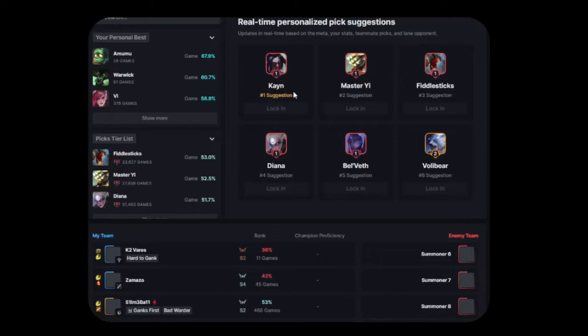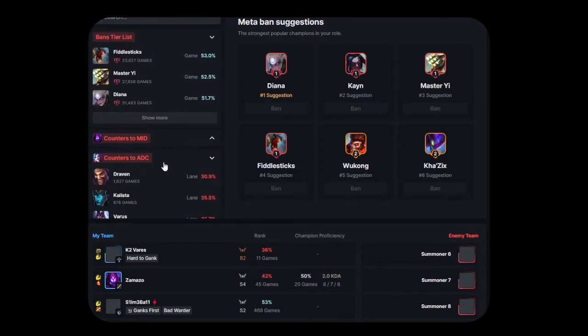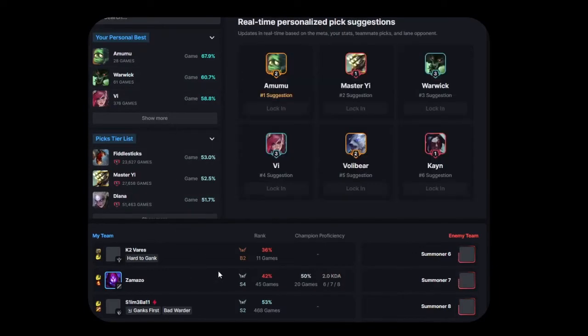However, none of these lists so far have adjusted for recently played. I agree Vi and Warwick should be fine on this list, but I personally never thought I was anything special with Amumu, and never played him enough to be as good as I am with a champion like Vi. As the selection phase goes on, you can scroll on this and see counters specific to specific roles, which is pretty cool. The real-time updates are nice, just like Lulwiz was updating based on champion selected. However, this comes up for every role, not just your own.